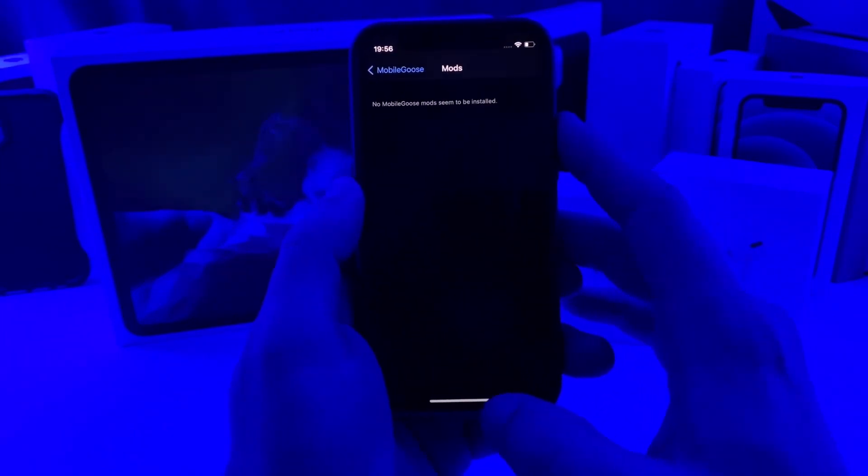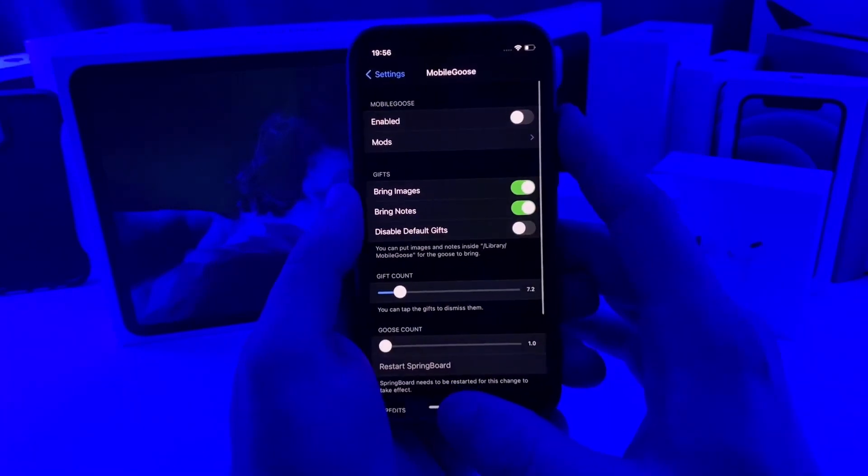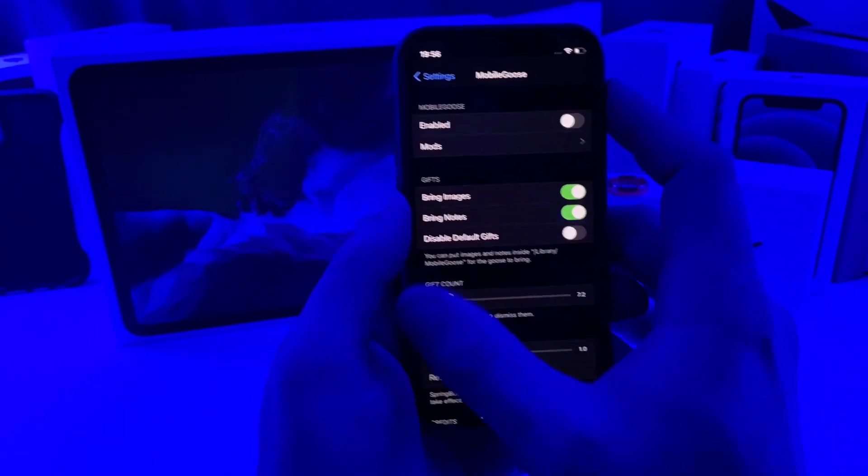There are also some mods that you can install from Cydia made by other developers — I believe there's a color changing goose or a goose that wears a hat or a name tag or something like that. Anyways guys, this one is Mobile Goose and it has been updated for iOS 14.